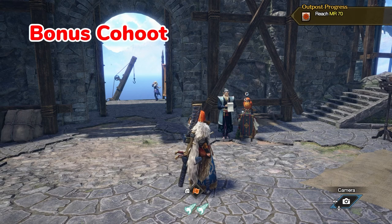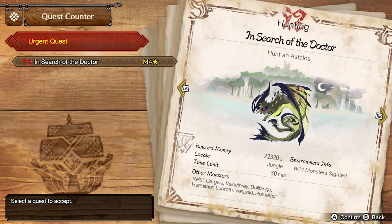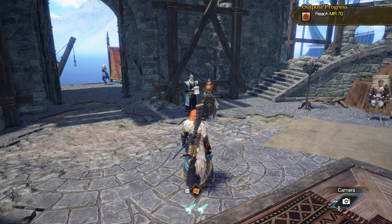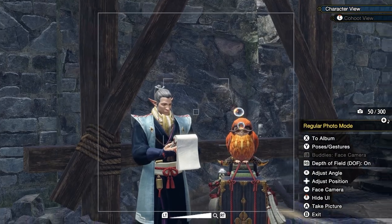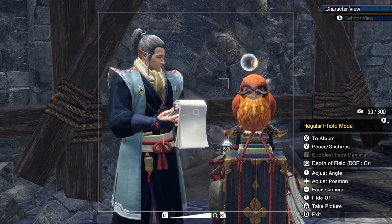Now for a bonus Kohut that'll also work in completing your quest — that's Dr. Tadori's Kohut. He'll only show up in Elgato once you've cleared the Astalos Urgent Quest 'In Search of the Doctor.' But once you've completed the Urgent Quest, Dr. Tadori will now be in Elgato with his Kohut by his side. And that is an extra bonus Kohut that will work in completing your quest.